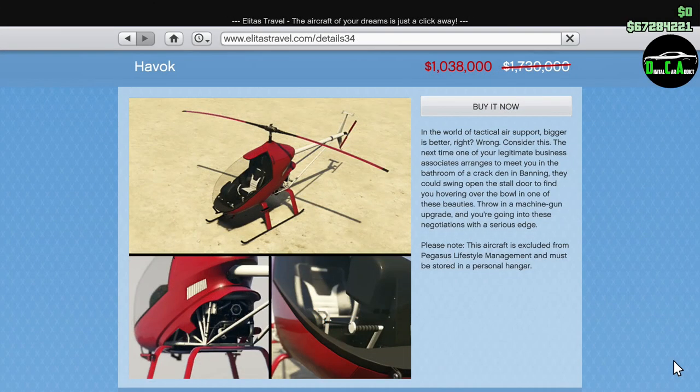Moving on to the Elitist Travels website, we have 40% off the Havoc. Quite a random limited discount, but anyways, this is the smallest helicopter in the game and it's a ton of fun to fly, and quite difficult to land as well, as it likes to tip over if you're not careful. A very fun little helicopter to mess around with for sure, but even at this price I still feel it's too expensive for what it is.